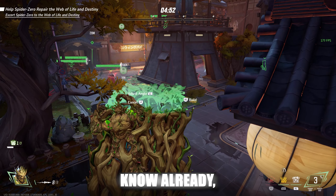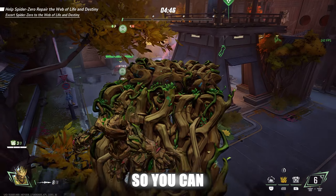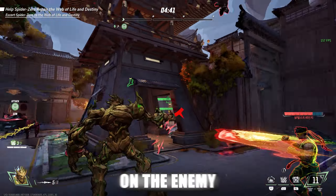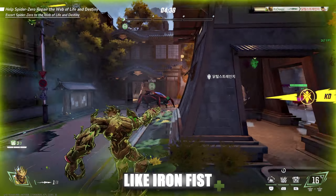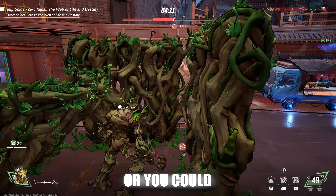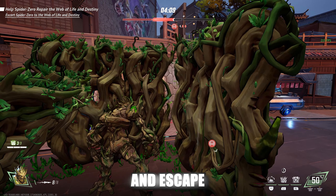Our next tip is for Groot. If you didn't know already, Groot can crank 90s, so you can create yourself a little platform wherever and whenever, to drop down on the enemy and beat people like Iron Fist to the ground. You can use this to make staircases to get to a higher level, or you could build yourself a cozy cabin and escape the chaos.